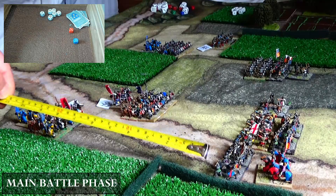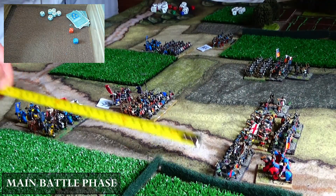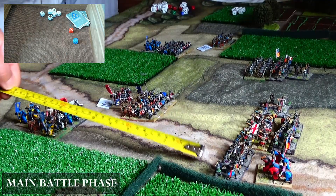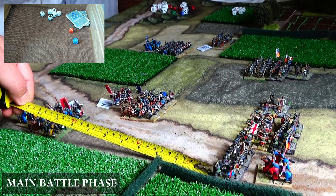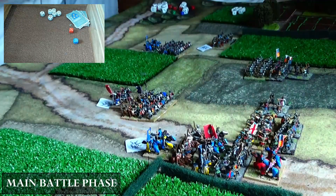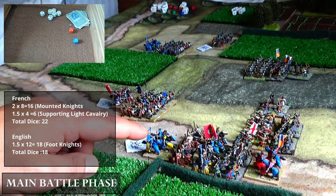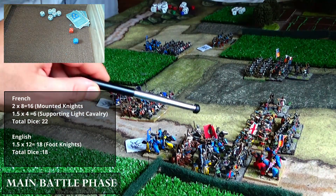The French mounted knights move four and four — eight inches — plus a charge bonus of four (two in 15mm scale), giving a total charge range of twelve inches. They can reach and charge the English men-at-arms, and they do — to avoid being shot at. The second move is the charge itself, granting the charge bonus. The French mounted knights successfully charge the English men-at-arms and we now have hand-to-hand combat.